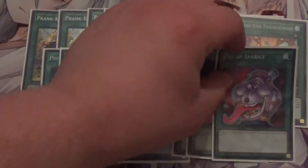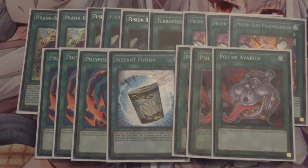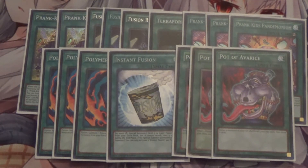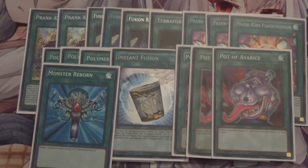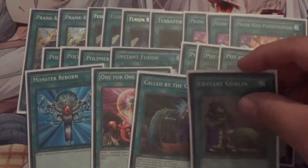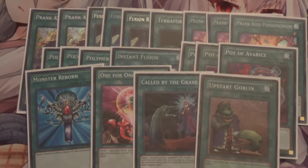I run three Pot of Avarice as my draw power of choice. I don't want to run Desires or Prosperity because you go through cards in this deck a lot — if you banish certain key cards like two Fancies, your plays become very restricted. With Avarice you shuffle everything back and draw, and getting five cards in the grave is very easy in this deck. I also run one Monster Reborn, one One for One (since Fancies is level one), one Called by the Grave so you don't get hand trapped, and one Upstart Goblin — this is what I cut the second Black Sheep for.